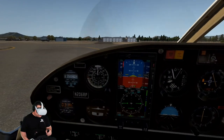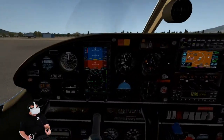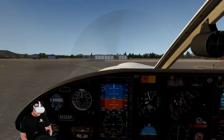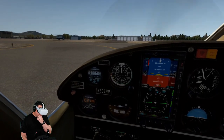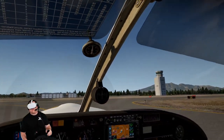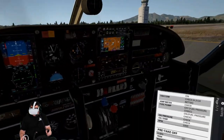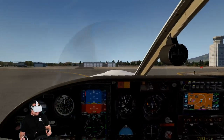Flagstaff Tower, November 206 Romeo Papa, clear of runway three. November 6 Romeo Papa, looks like that — check your call sign next time before you call in. Taxi to parking via Alpha. Taxi to parking via Alpha, 6 Romeo Papa. Sorry about that — in a different plane today.